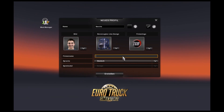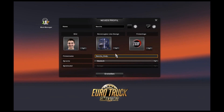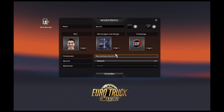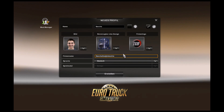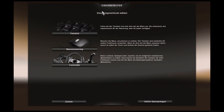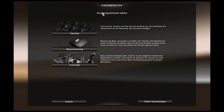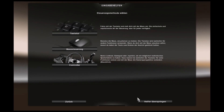Ich mag Scania, und hier unser Firm-Logo. Jetzt hier unser Firmenname. Ich werde jetzt alle Einstellungen vornehmen und wir sehen uns dann wieder, wenn wir in unserem LKW sitzen.